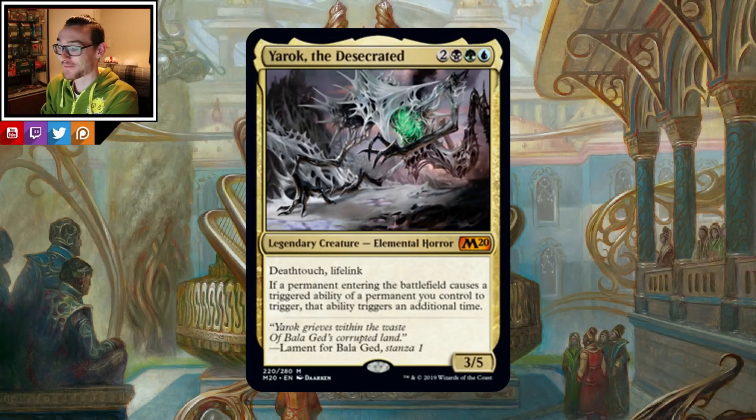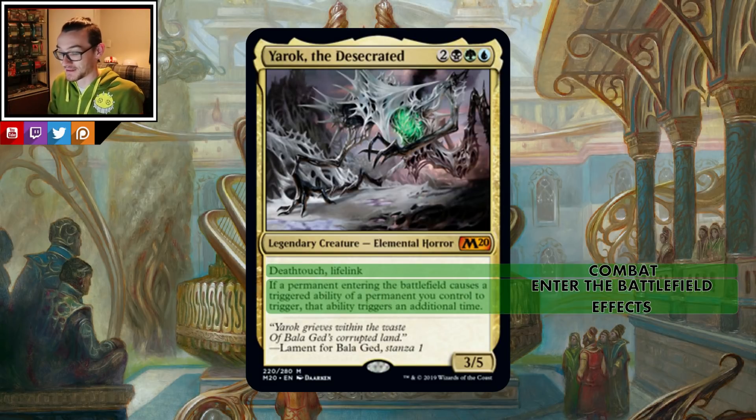Now this is a spicy commander, everyone's very excited seeing this. We're in black, blue, green at 5 mana for a 3/5 elemental horror with deathtouch and lifelink. If a permanent entering the battlefield causes a triggered ability of a permanent you control to trigger, that ability triggers an additional time. It is literally Panharmonicon on a stick, and even better, because Panharmonicon just cares about artifacts and creatures — this covers all permanents, so this is a step up.